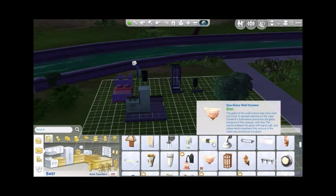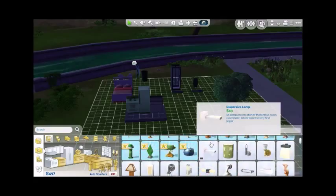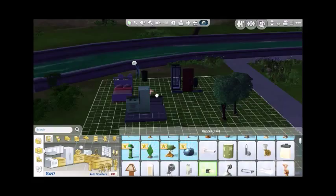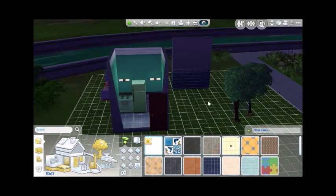We're going to give her a light or two. She doesn't have much money, so it's going to be more than likely just one light. How much light does this give us? This isn't bad. Let's give her one there and one over top of the stove. We do not have enough money for a door. We can actually get rid of this wall, I believe.